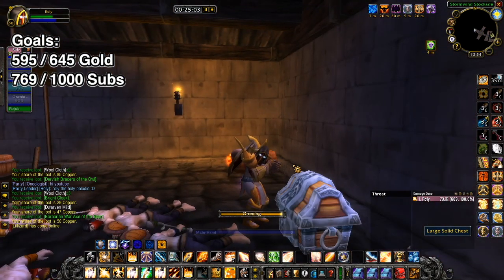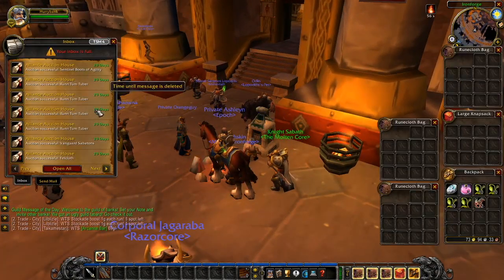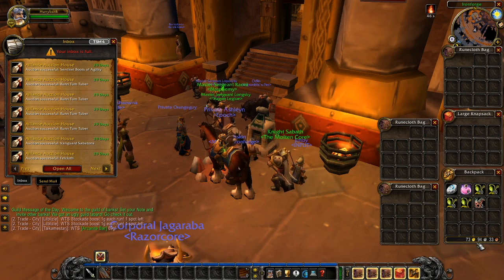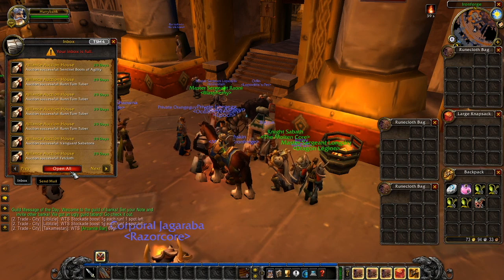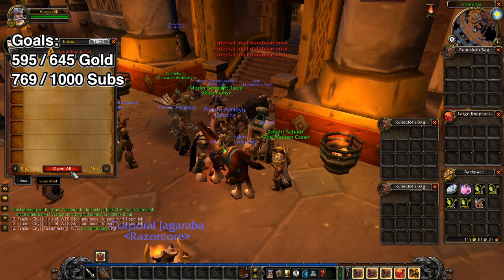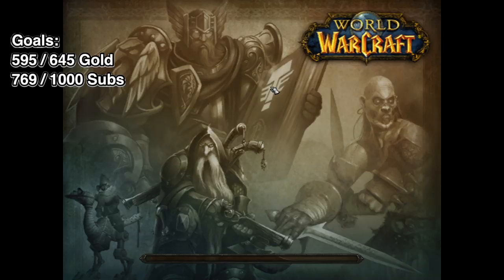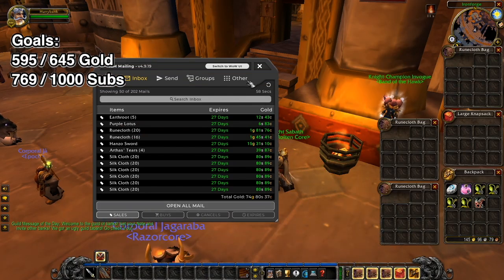Before I begin, I want to open up all of these auctions. On our bank alt right here you can see we're starting off with 73 gold - we'll round to 74. So let's open up all of our bags and see what we've got. These are basically all the auctions I've had over the last week or so that I've gradually sold with each passing day. The gold's increased by about 70 gold there, and that's the great thing about TSM - you don't have to wait around, you can just refresh the UI and it'll come up.